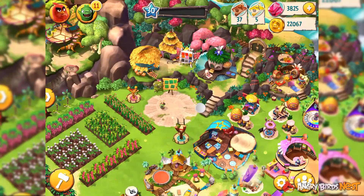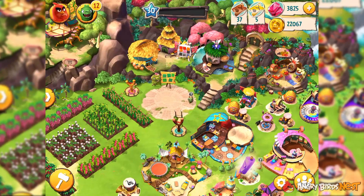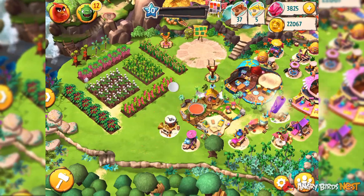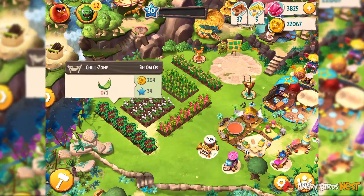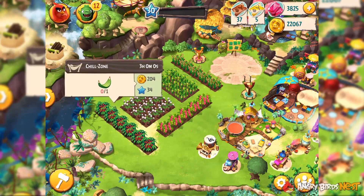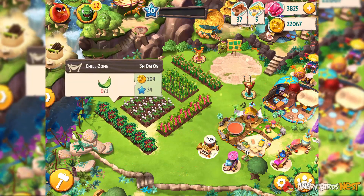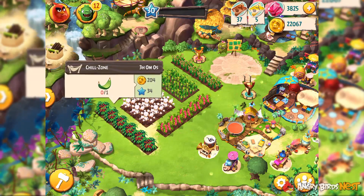Other than that, there are also tickets in this game. Tickets are used to send pigs to other players. There are two types of tickets: bronze tickets and gold tickets. The difference between them is that if you use golden tickets to send pigs, the reward for that pig will be doubled. For example, we can see this piggy is worth around 200 coins. So if I were to use a golden ticket to send the pig, that pig would be worth 400 coins. The doubling also applies to XP points as well.